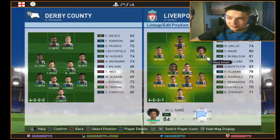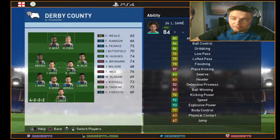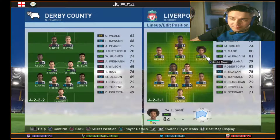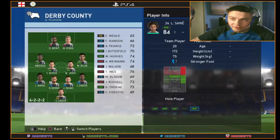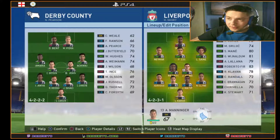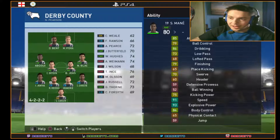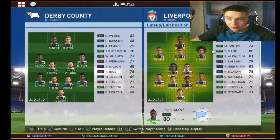We also signed Sané from Man City — a very young upcoming player with an amazing overall rating for a right midfielder at just 20 years of age. Mané is staying because he's only 24 with an 80 overall rating. Interestingly, Mané is rated slightly less than Sané, which maybe suggests he hasn't fully established himself at Liverpool.